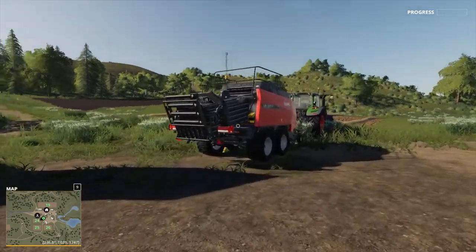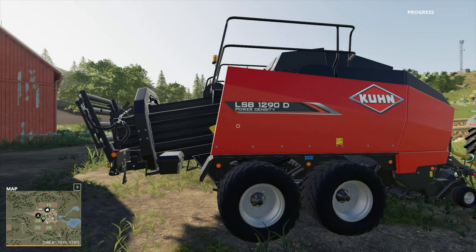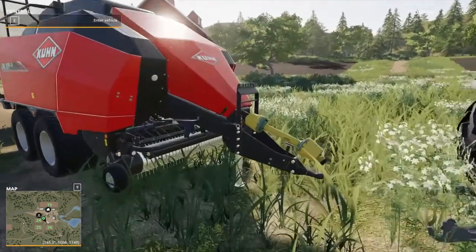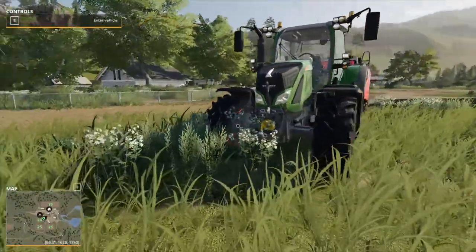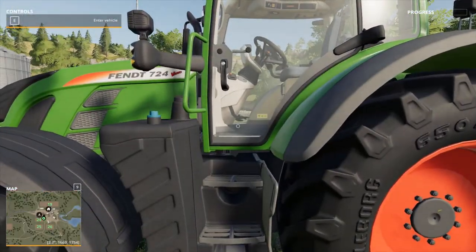Let's check it out first. What do we have here? We have a Kuhn LSB 1290D power density. That's pretty cool. What do we got for a tractor? We got a Fendt 724. No front weight — I guess we don't need it. Alright, let's get in.